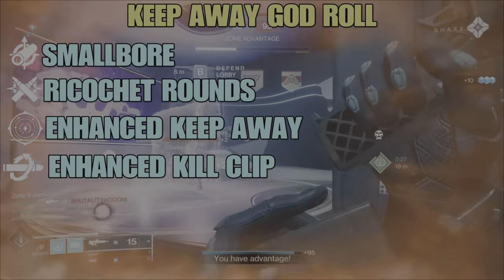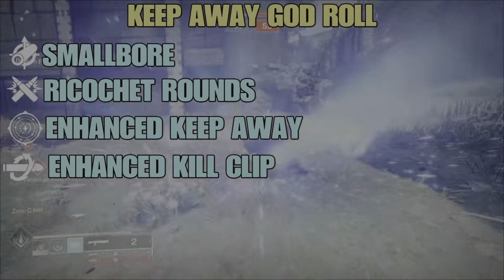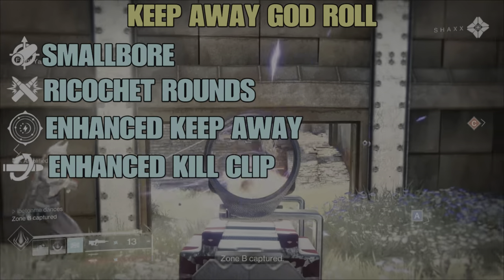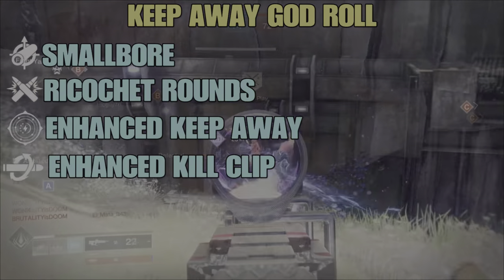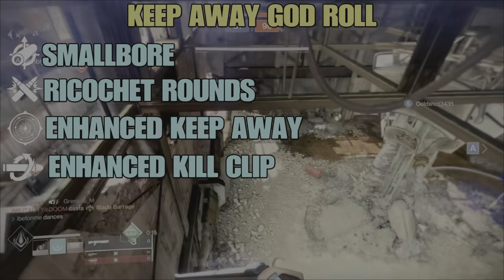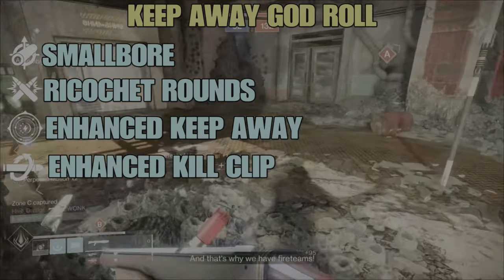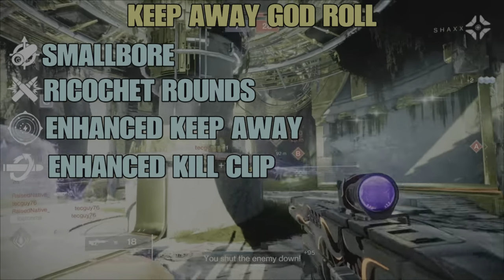Line four for God Roll #1 is Enhanced Kill Clip — reloading after defeating a target grants increased damage for an improved duration. Upon finishing a reload within 3.6 seconds of a kill, you get 25% increased damage for 5.5 seconds. What I like to do is after getting a kill, move around for a few seconds to find the next enemy, then reload to proc Kill Clip — then you have that 5.5 second window to get double kills.